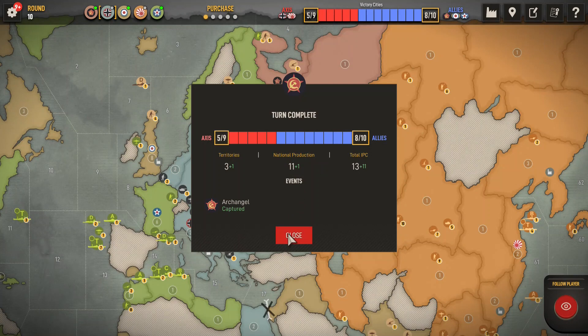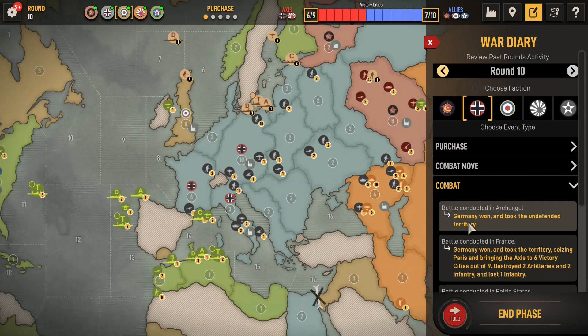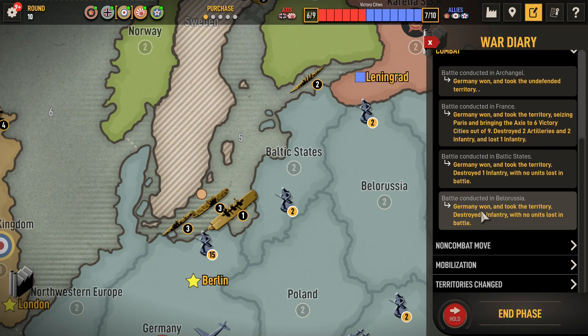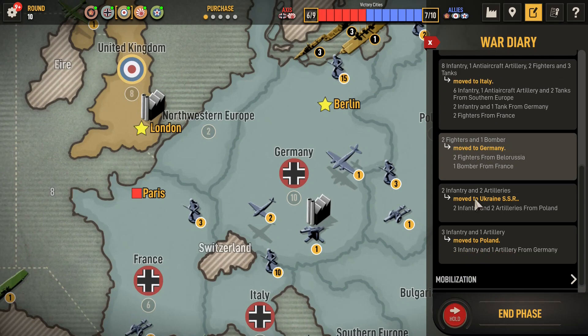United Kingdom, round 10. What did Germany have in store for us? 12 infantry. He had to repair five points of damage. Took Archangel. Took back France - lost one infantry there. Two would have been nicer. Germany won and took the territory, destroyed one infantry. No units lost in Baltic States. Battle conducted in Belorussia - no units lost. Moved units to Caucasus, Italy, Berlin, Ukraine, and some units to Poland. Ten infantry to Germany and two to Italy.